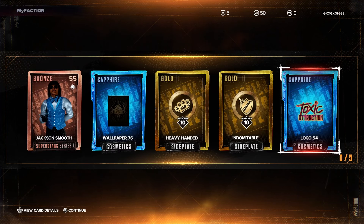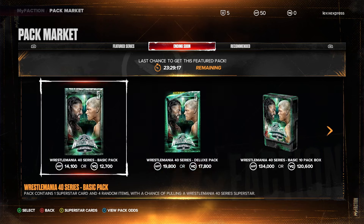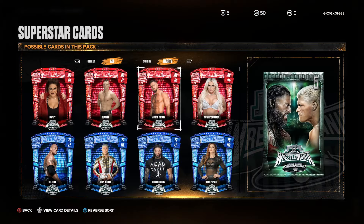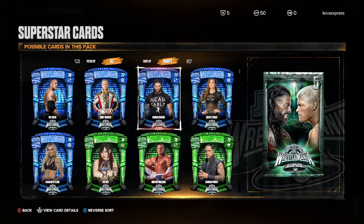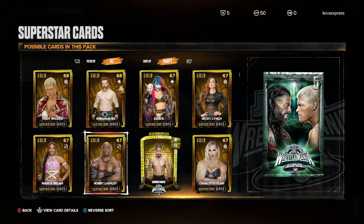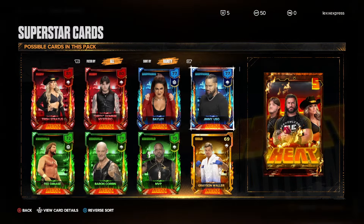You could believe in Joe Hendry all you want, but Jackson Smooth is who we got. This is awful. Just so you guys know, the Wrestlemania pack includes all of this - and yeah, I got a Sapphire, but come on man.